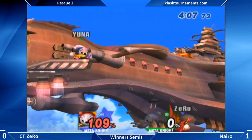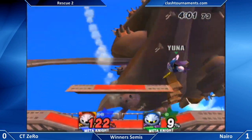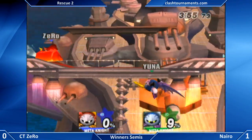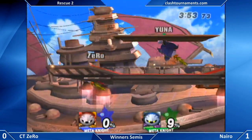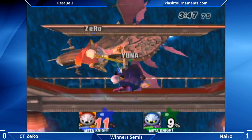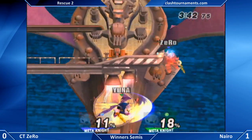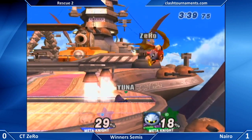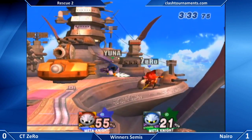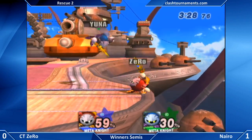All he needs to do is keep his cool and finish the stock off to bring it back to even. That was a big mistake by Zero — he just opened up for Naira to take that. He should have played defensive and slowly racked up his lead, but instead he left himself in a position where he could die. Now it's pretty much an even game with nine percent difference. Great read — he said 'you're dashing in' and instantly grabbed him. Really like that combo up top, the back air — Naira feeling himself, getting his momentum rolling. That was a really good read on the air dodge down, unfortunately missed the pivot grab.